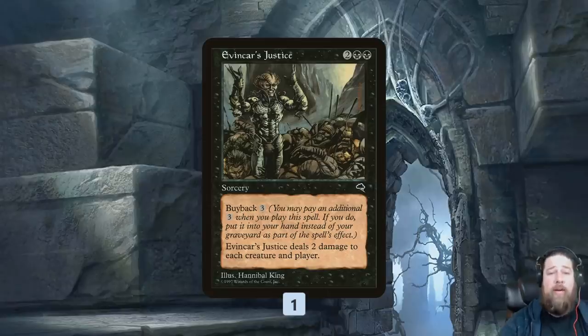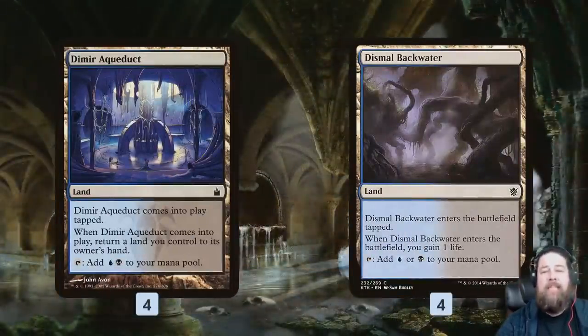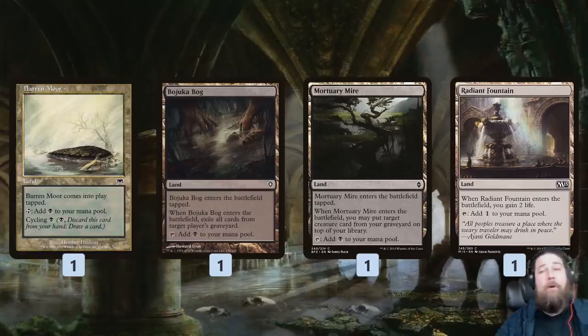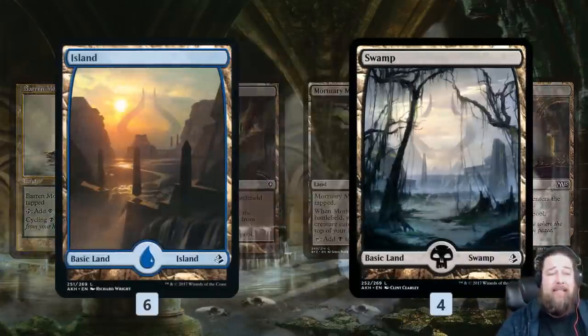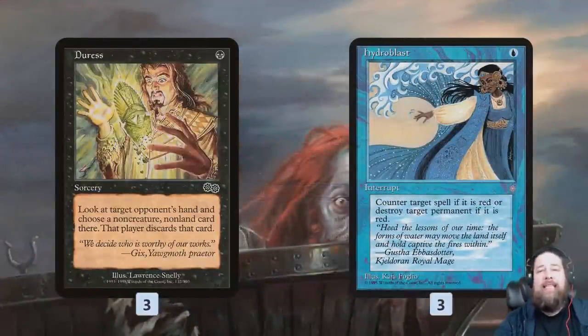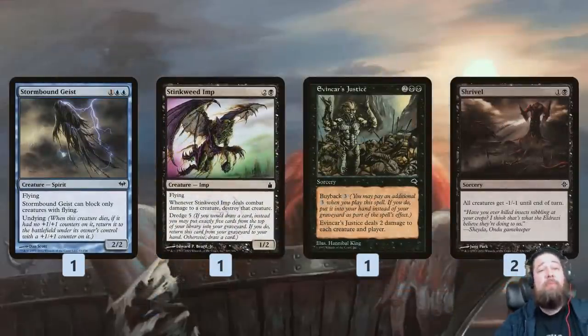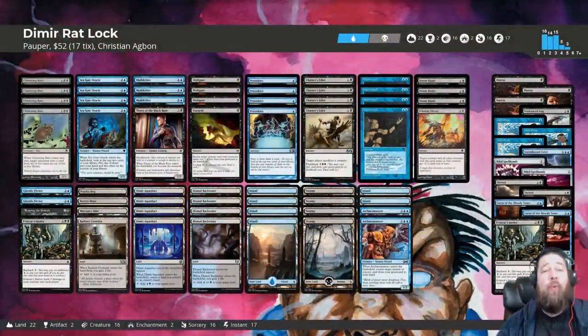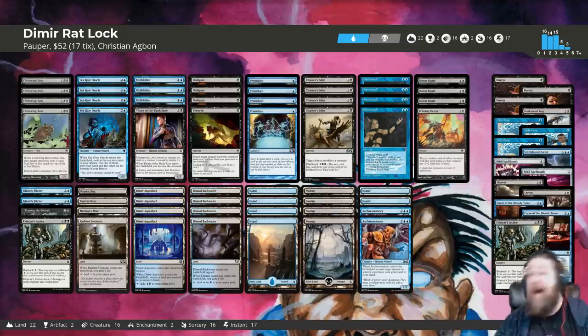Thorn of the Black Rose makes us the Monarch, but it's most important for stealing the Monarchy from our opponent, because the Monarchy lets our opponent draw extra cards which gets out of the Ratlock. Thorn makes us the Monarch even if our opponent is the Monarch, and if we Blink it with Ghostly Flicker, we can keep stealing the Monarchy back again and again. We also have Unearth and Reaping the Graves to get back pieces, Preordain to set things up, removal like Disfigure, Chainer's Edict, Doomblade, Echoing Decay, Counterspell, and Evancar's Justice as our pauper-legal sweeper and potential finisher. The mana base includes Dimir Aqueduct, Dismal Backwater, Baron War for cycling, Mortuary Mire to get back pieces, and Radiant Fountain for life gain against Burn. Sideboard includes Curse of the Bloody Tome as a backup finisher, Duress, Hydroblast, Stinkweed Imp, Stormbound Geist, Evancar's Justice, Shrivel, and Niall Spellbomb for graveyard hate.